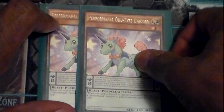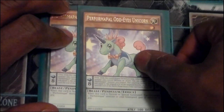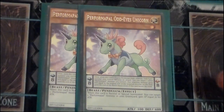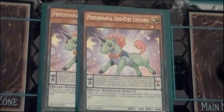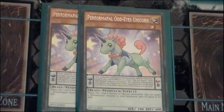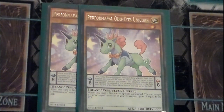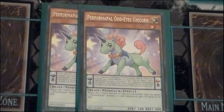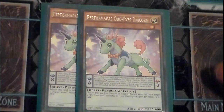Performapal Odd Eyes Unicorn — this is how you unicorn slam things. The monster effect isn't very good; it just recurs a couple of life points if you pull a Performapal out of the graveyard. The big thing is putting this in the scale with a Performapal and an Odd Eyes monster on board. You select your Odd Eyes monster and your Performapal monster, increase the Odd Eyes monster's attack by the Performapal's, and do serious damage. You can only use it once while it's in the scale, so running two lets you juggle them — pretty handy.